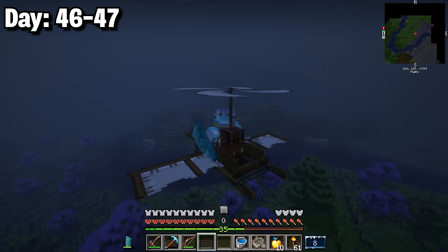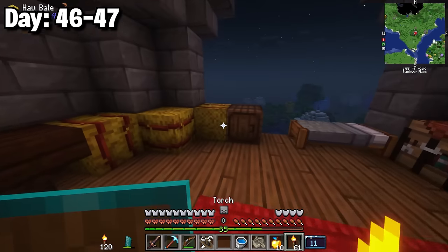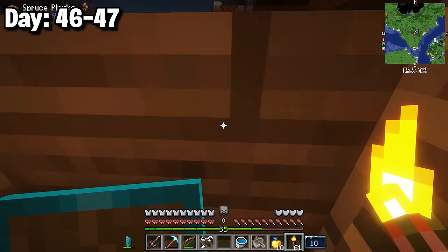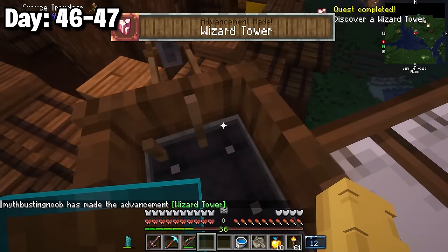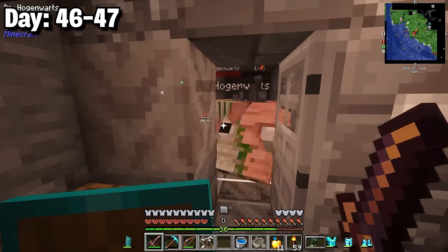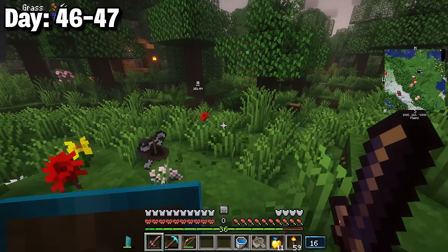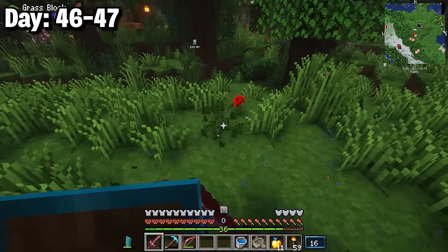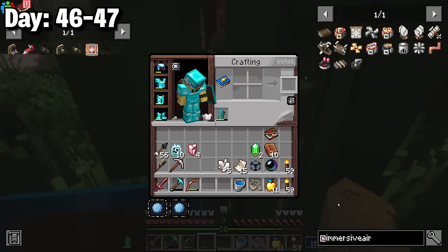After leaving that structure I took the long route home and stopped at the farmer illager tower again for a mending book, grabbing tons of food on the way down. By morning I was in an enchanter's tower fighting ghosts and a zombie hoglin, collecting lots of XP. Then lightning struck exactly where my gyrodyne was parked — burning my flying machine to the ground.